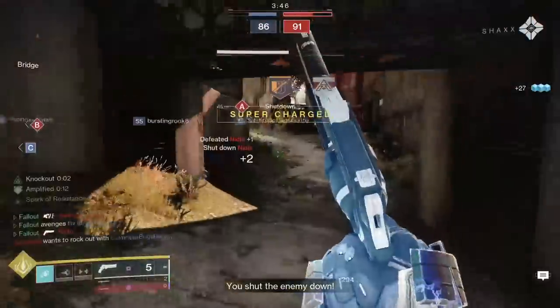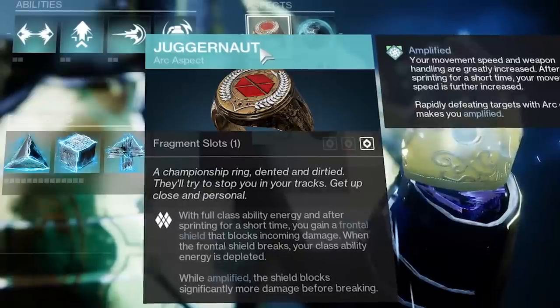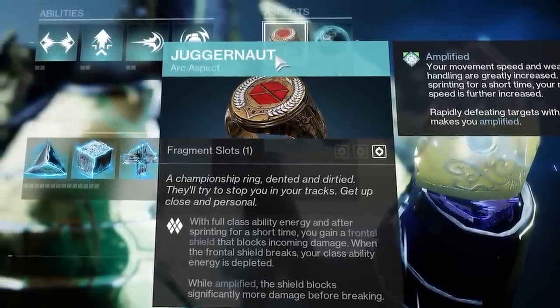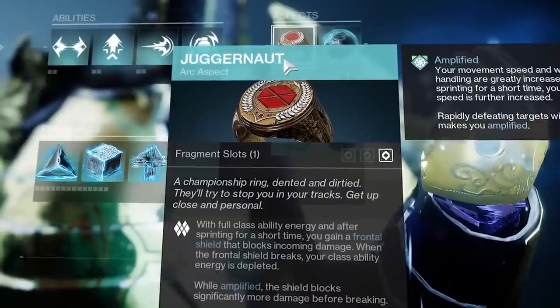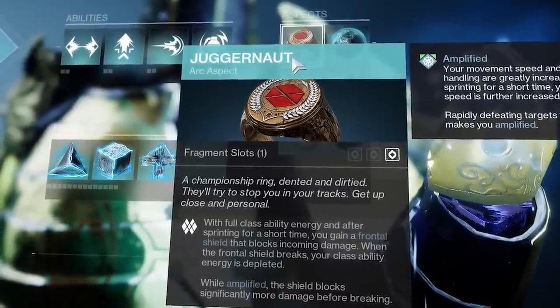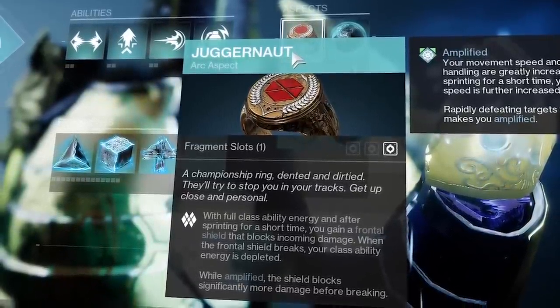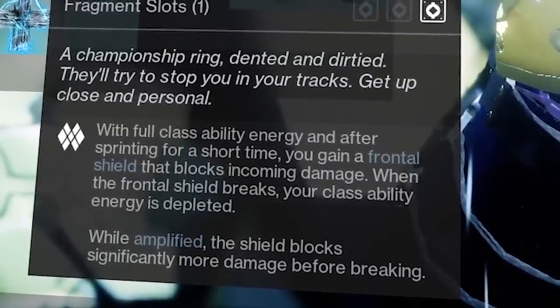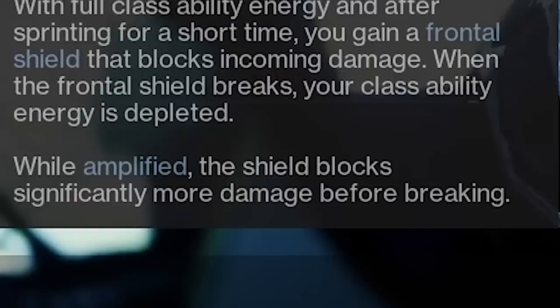Then you got the peanut butter to Knockout's jelly: Juggernaut. With full class ability energy and after sprinting for a short time, you gain a frontal shield that blocks incoming damage. When that frontal shield breaks, your class ability energy goes bye-bye. Also, while amplified, the shield blocks significantly more damage before breaking. I think that probably could have been worded a little bit better — let me show you what I mean.